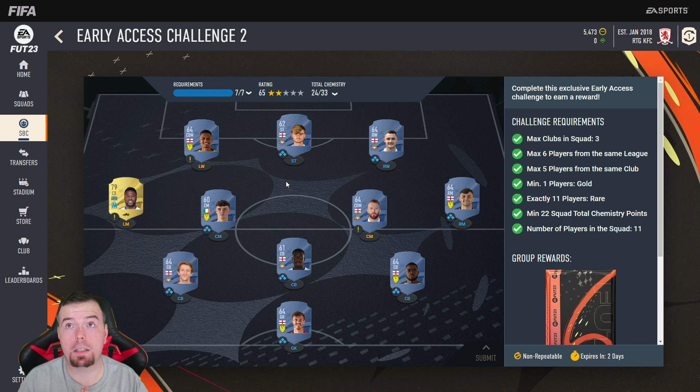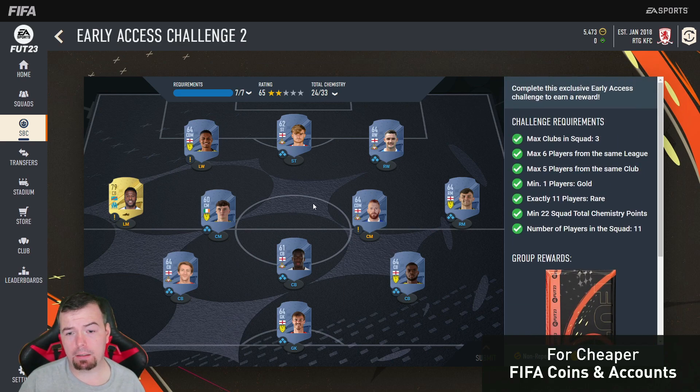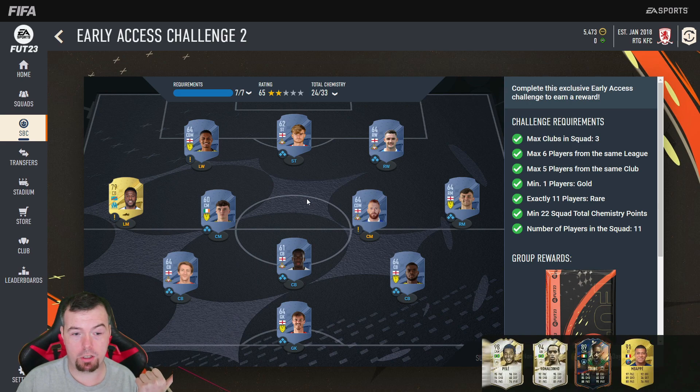I'm just hoping this isn't what we're going to see going forward, because if EA are going to try and make packs that are tradable and actually decent — a small rare mixed players pack is decent, you get two rare gold players, two rare bronze, two rare silver. Two rare gold players — that's a 5k pack. I'd rather just do the early access challenge one which gives you one of them, which is literally minimum price, and then they bring this out.